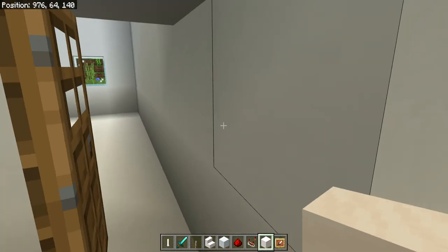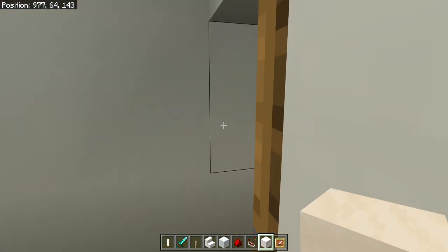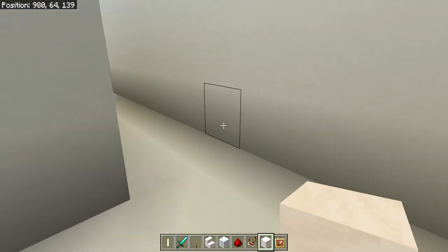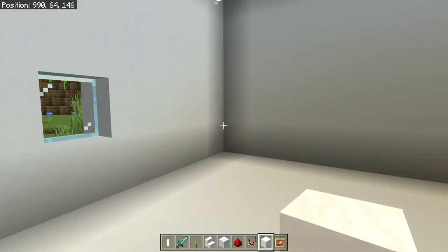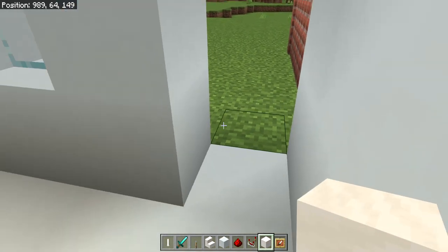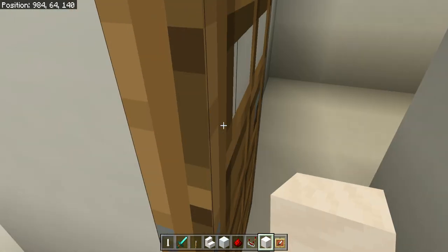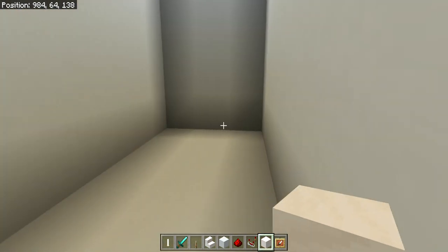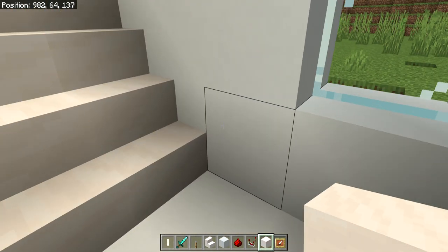By here is gonna be my living room, and then by here is gonna be my kitchen with the door to my back. Out the back, by here is gonna be the bathroom, and then if you go up these steps...